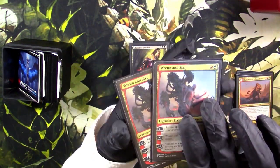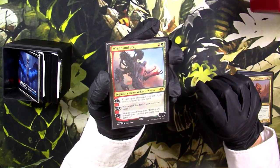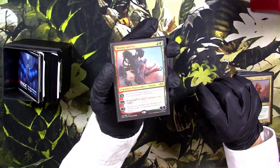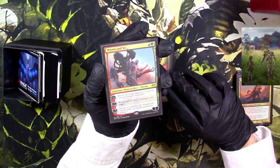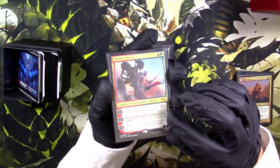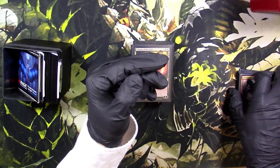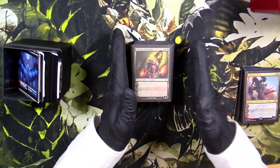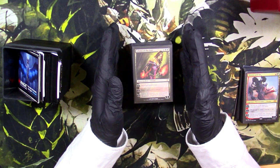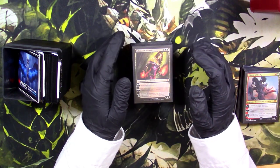We got Wrenn and Six — the super expensive card. At first I pulled these cards and I was like, I'll sell them, they're a lot of money. But then I was like wait, they're really good in Jund, and the artwork is absolutely beautiful. Kind of reminds me of something from Annihilation — there's a part where a person drifts off in the forest and becomes basically a tree. Beautiful art, amazing card. I would need two more of these — I would want to run four, because it definitely helps fix mana.